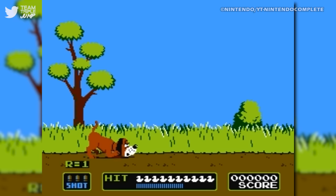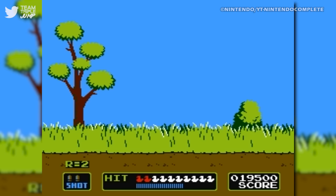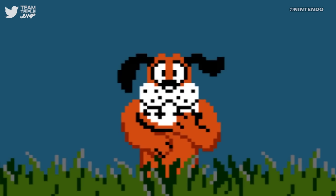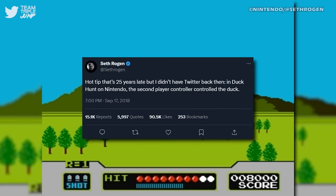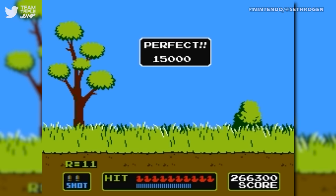Written clear as day in the Duck Hunt instruction manual is controls for a two-player game. Player One mans the gun-shaped zapper controller and tries to shoot the ducks, while Player Two uses a standard NES controller to direct the ducks' flight path to try and avoid Player One's shots. Despite not even being meant as a secret, the existence of a two-player mode in Duck Hunt came as a surprise to many, and went viral after Seth Rogen tweeted about it in 2018, giving players a fresh chance to finally shut that dog up once and for all. Or to fail again, and now have to suffer the ordeal of two people laughing at them.